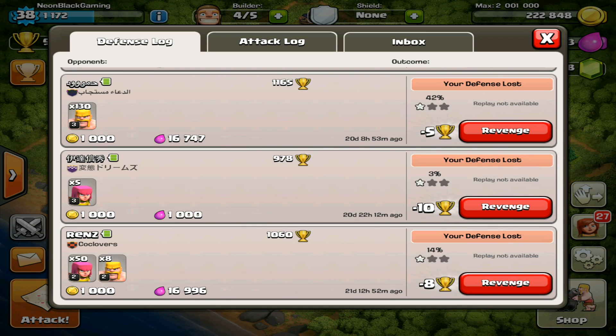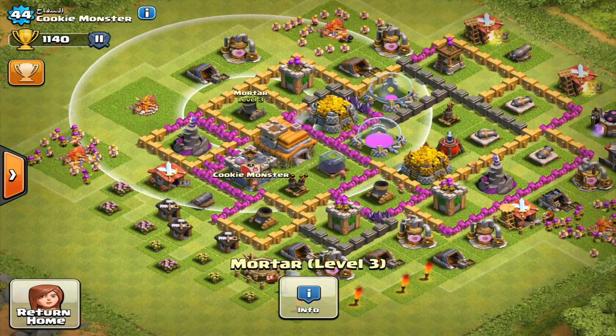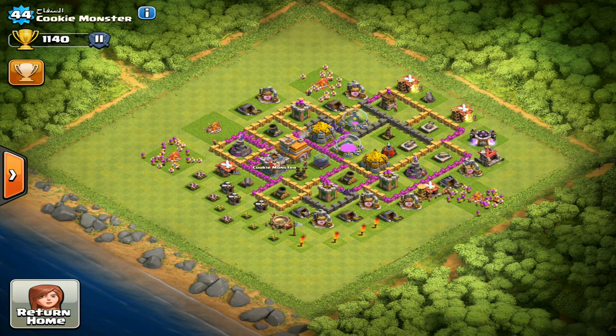This video is about why revenging is super important in Clash of Clans. First of all, you can visit people before you attack, so you can plan out your attack. You know exactly where you're gonna attack and how the defensive structures work - you can see how much space a mortar covers. You can also plan out your army style. So actually, this guy has a lot of loot, so I'm gonna attack him.